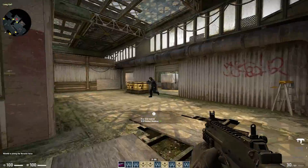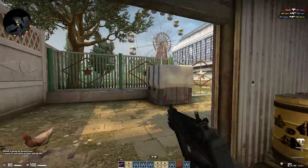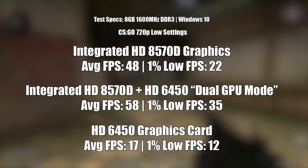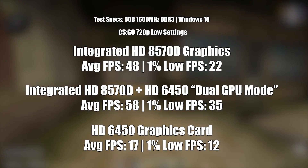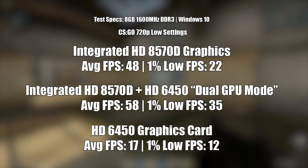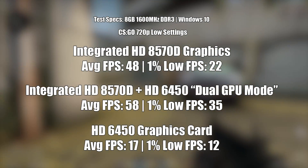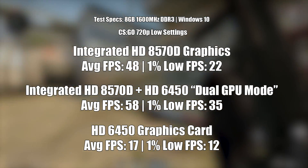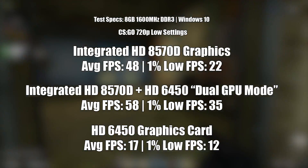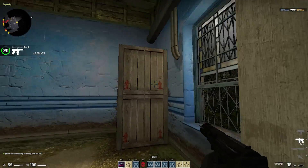I wasn't going to include CS:GO because every forum post I read led me to believe the results would be disastrous. The results certainly were with the 6450 on its own, but combining the card and the 8570D integrated graphics in dual graphics mode actually gave us a nice performance boost. The extra 10fps brings us close to 60 but not quite. I ran the benchmark workshop map for these tests to ensure everything was identical, with dual channel DDR3 — 8GB to be precise.